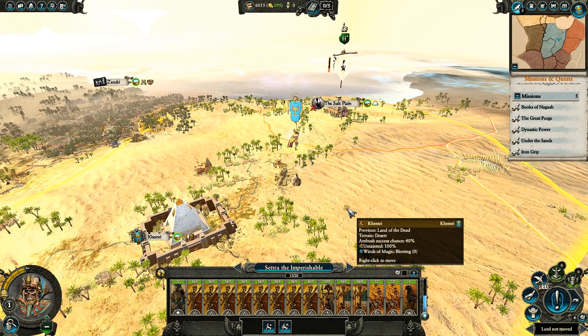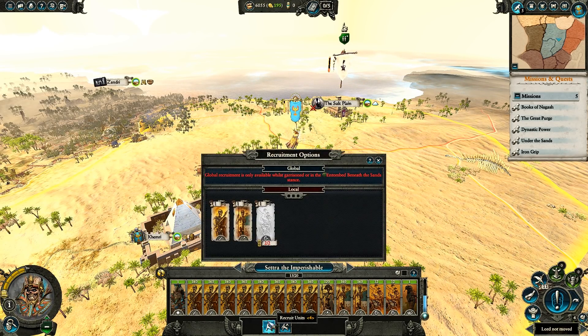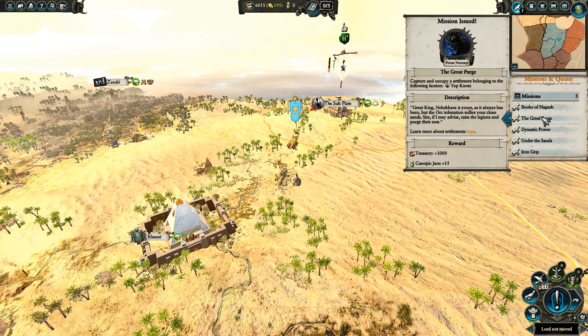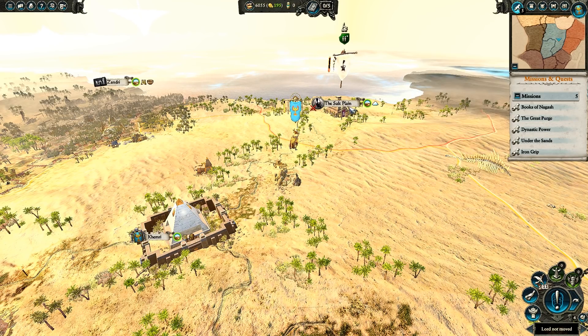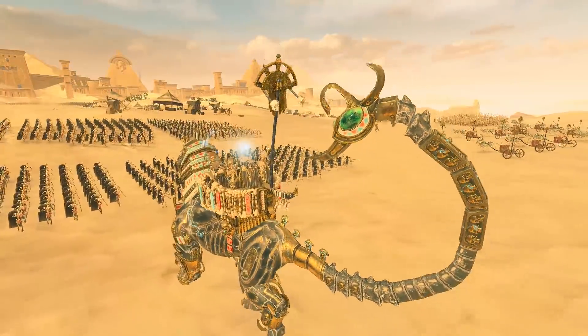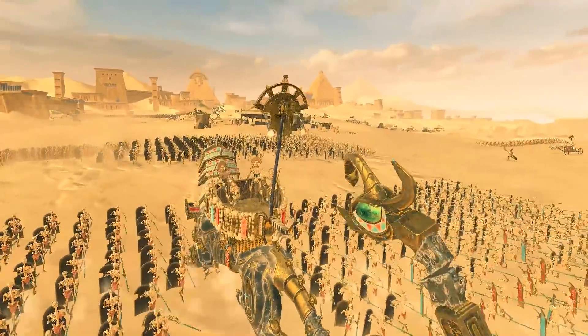With the Tomb Kings you can immediately jump up to a 20-unit-size army. It's not going to be elite units or anything like that, but because they have no upkeep, you can obtain a pretty sizable army straight away at the beginning of the game, hitting your unit caps for skeleton chariots. We have a mission to take out this salt plains province up here, which will give us some nice jars to kick off our crafting, as well as a good amount of money. Okay, we are now in the battle - our forces are ready to beat back the enemy Greenskins.